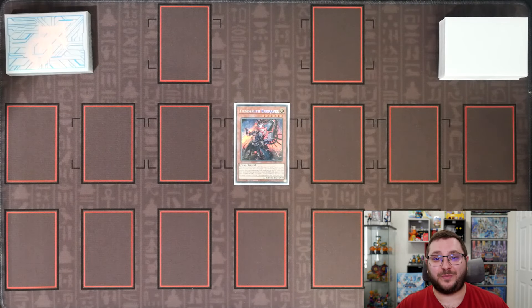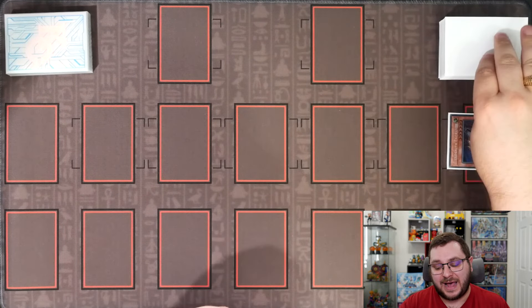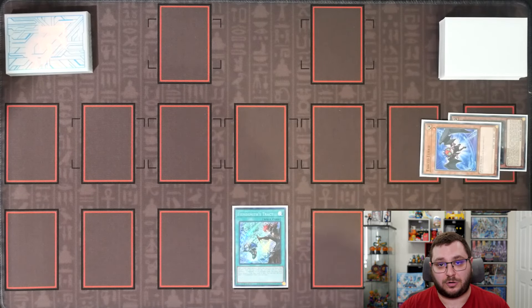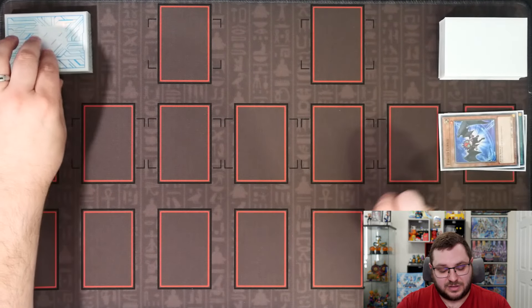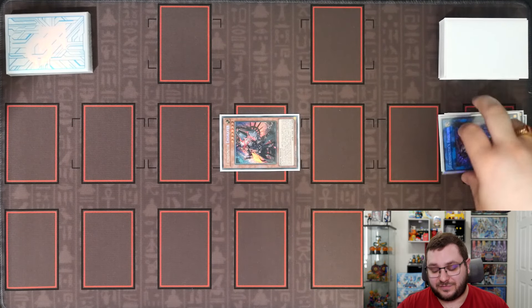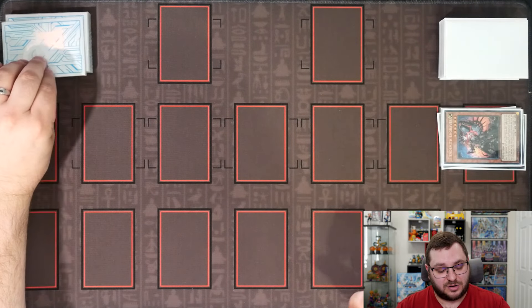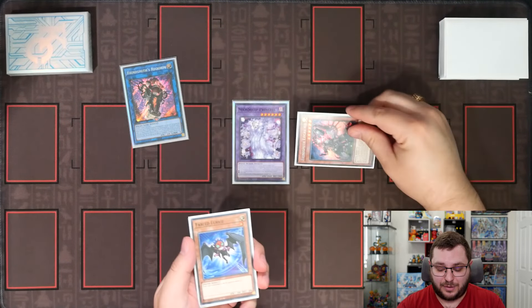Now for the much-awaited one-card Fiendsmith combo that gets you into multiple negates and follow-up. Starting with Fiendsmith Engraver, we use the effect to discard it, adding Trickstar from our deck to hand. We activate Trickstar, which searches and discards — we search for Fabled Lurry and discard it, which activates Lurry's effect to special summon itself. We link off the Lurry into Fiendsmith Requiem, then tribute summon a Fiendsmith from our deck — another Fiendsmith Engraver. With Engraver on field, we use the graveyard effect of Requiem to equip it, giving us the materials needed to contact Fuse into Necroquip Princess, giving us a level 6 on board. We then use the graveyard effect of Engraver to shuffle back the Requiem and summon itself back to the field.